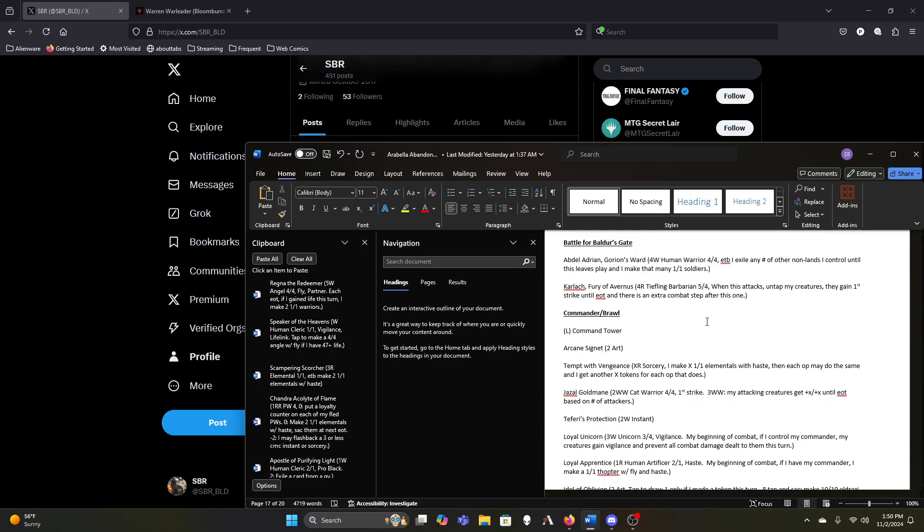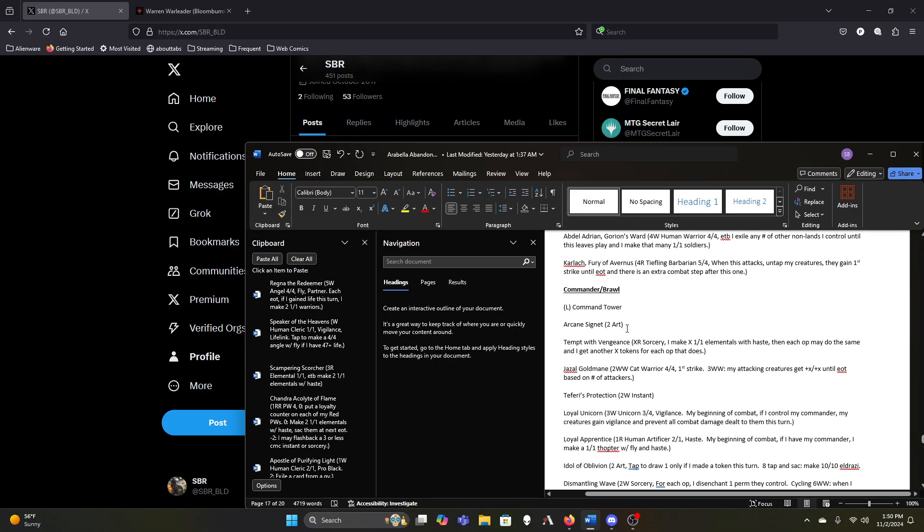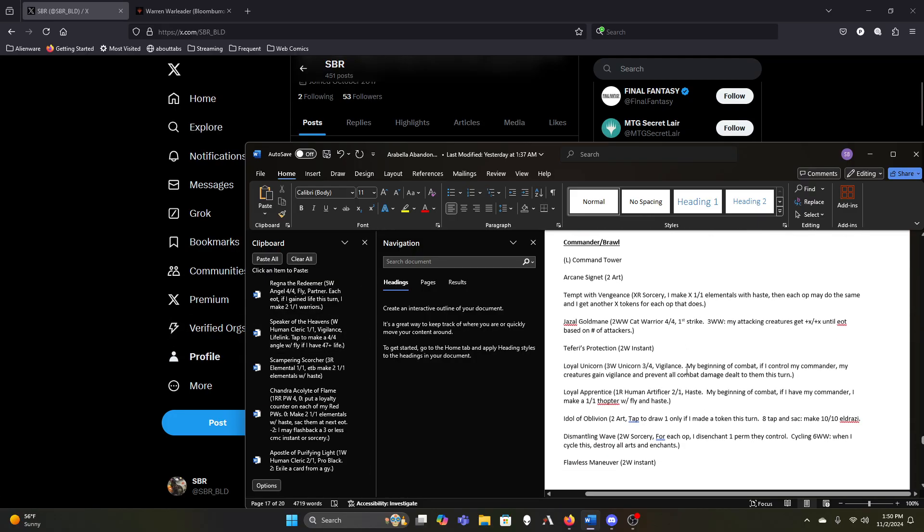Aurelia gives us extra combat steps so we kind of want to keep her. I can't imagine we ever successfully tempt anybody with Vengeance in this deck, but red-and-X to make X one-ones that can't block at sorcery speed is still worthwhile — there are only about three Secure the Wastes-caliber cards in our color combination. So even if nobody ever gets tempted with Vengeance, I think we're good.